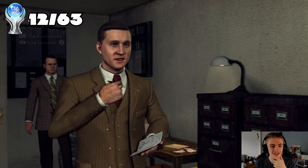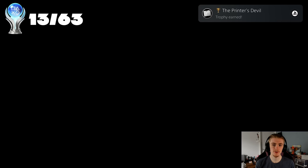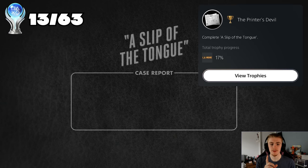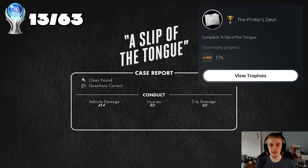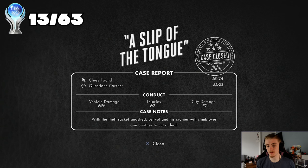That's the face of an honest man right there - that cheeky grin. 'The Printer's Devil' - that's for the first DLC case that has a trophy related to it. There are a few base game trophies and a few DLC ones. I'm going for them all because the DLC cases are now actually part of getting all five stars, which I think is pretty cool. The DLC cases definitely feel longer - like an hour to an hour and a half each, whereas some base cases you can do in 30 minutes.